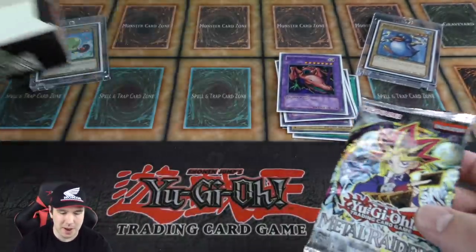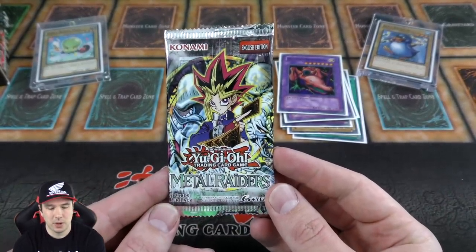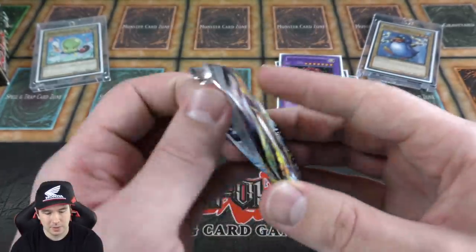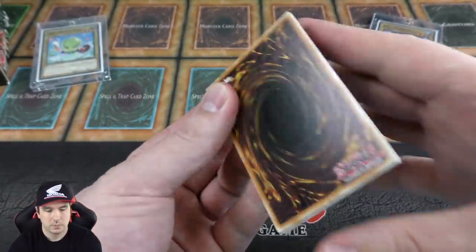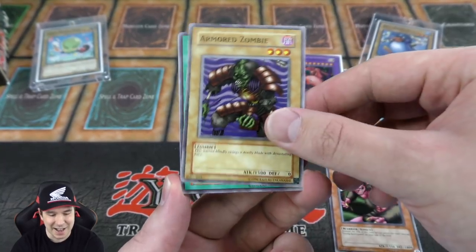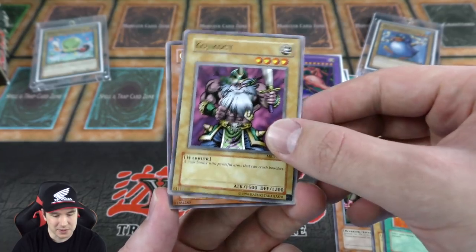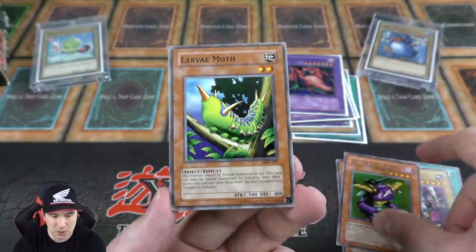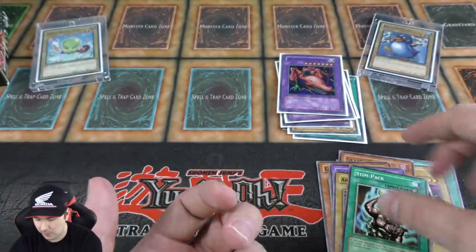Down to our last booster pack. This is my last chance to pull a Mirror Force from one of these packs — let's see if we can finally do it. Tremendous Fire — our second copy. Cannon Soldier — it's a nice rare, but it's no Ultra Rare Mirror Force. So unfortunately, no Ultra Mirror Force for Jabra today.